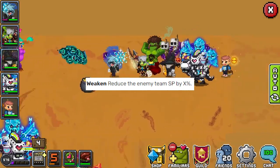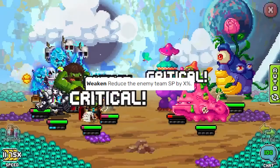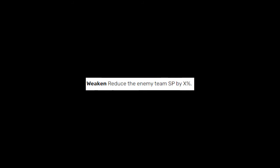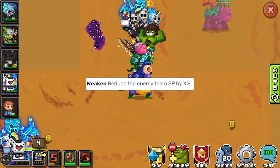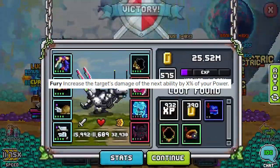Weakened does something kind of similar — it just reduces the enemy team's SP by X percent. So if you had weakened 50, it would mean that when they proc weakened, their SP is reduced by 50% of what they currently have.